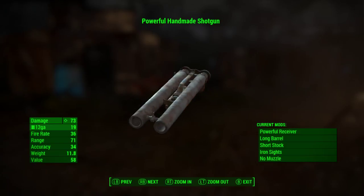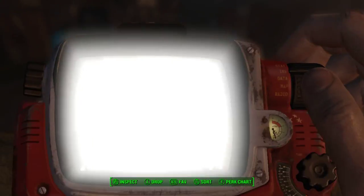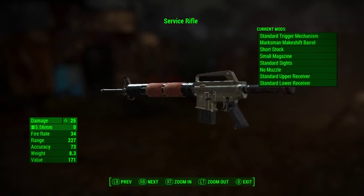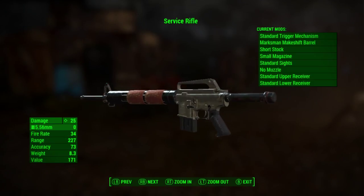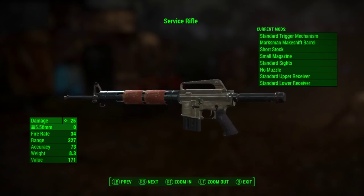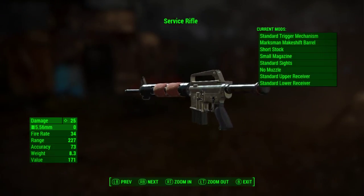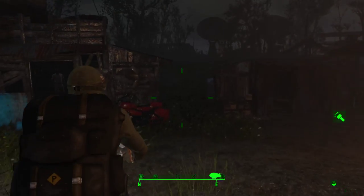There's the switchblade, the shotgun, which was part of the Creation Club - they gave it away for free because of the one-year anniversary. There's the BAR, which now I can actually see it looking like a BAR. I didn't think it looked like it before. Service rifle, which is pretty nice. I don't know what happened to the back of it - it just looks like a lead pipe. And then this little revolver here was saving my life.